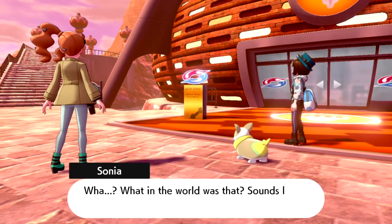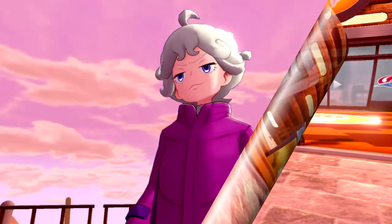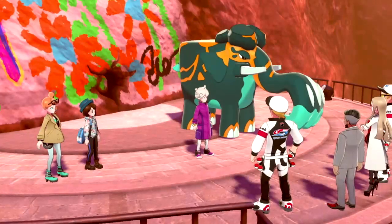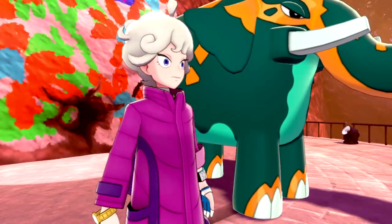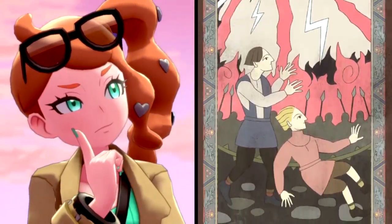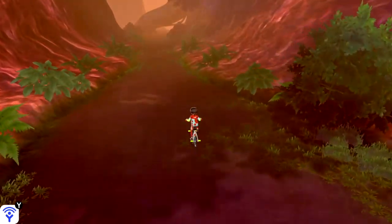After getting our fourth Gym Badge, we talked to Sonya and heard a loud explosion — Bede up to no good again. We swept him once more and put Bede in his place. Jeff then de-sponsored Bede. Right before we left, the plot thickened — welcome to history lesson number three with Professor Sonya. Back to our main objective: completing the Gym Challenge, making our way through the Fairy Forest.